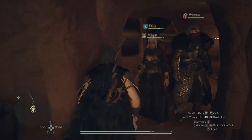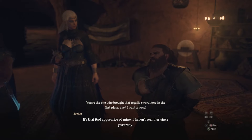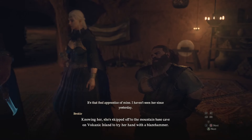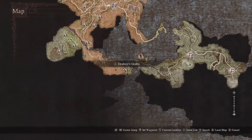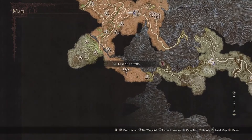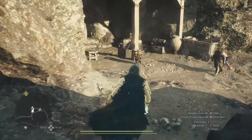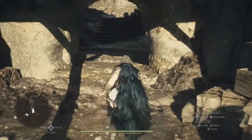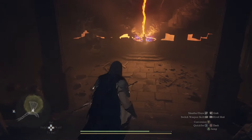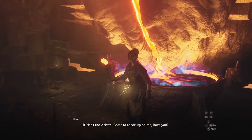When you return, the master will tell you that she is missing and that you need to go find her. It will mark a spot on the map — make your way over to that location. The destination is near the volcanic island camp. This area has very strong enemies, so be prepared.